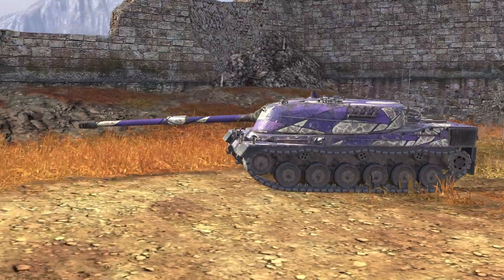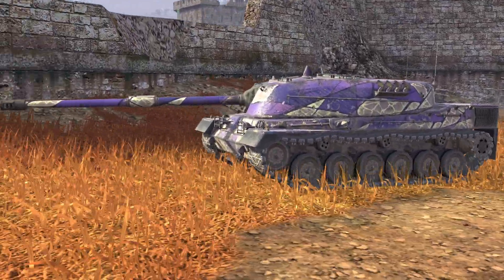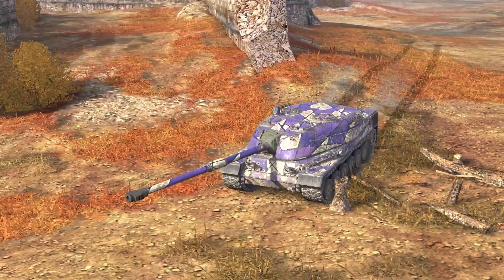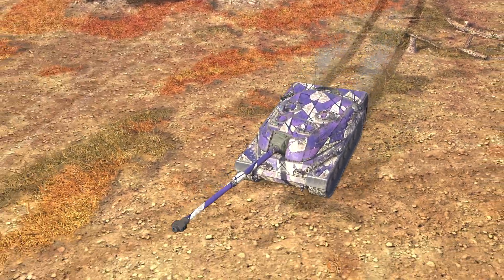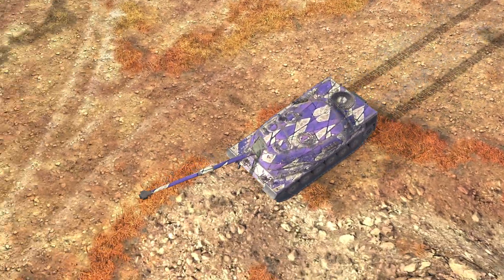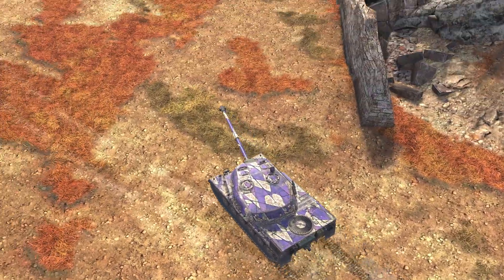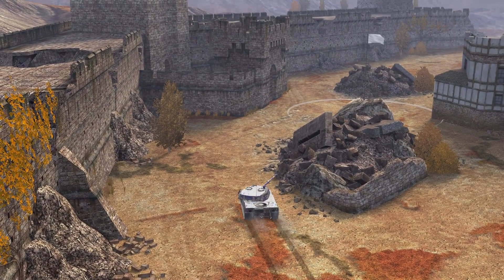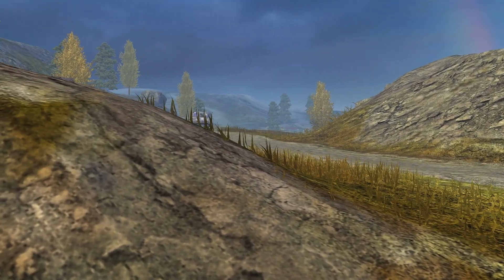The upper plate itself has a similar amount of armor at around 275mm. The lower plate is the only prominent weak spot at the front, which is around 140mm, but it's not a large area — which is where the gun depression kicks in. Once you are utilizing that gun depression to its maximum, the tank is basically impenetrable.